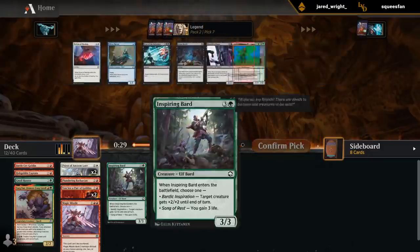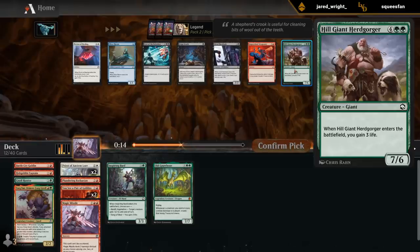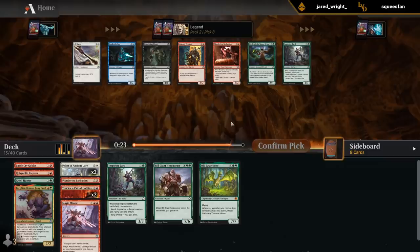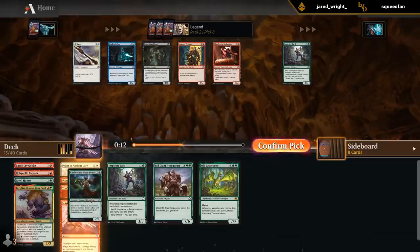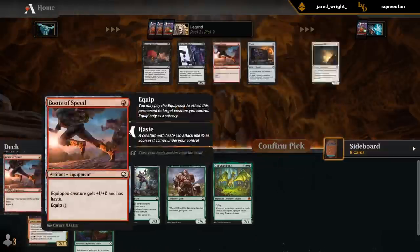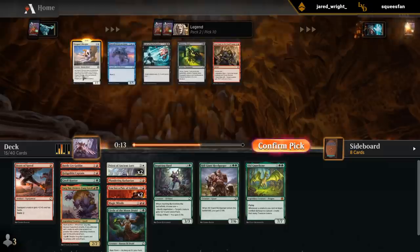Weaponry gives us more fixing too — it's kind of a weak removal spell. Might prefer the Herdgorger to give us something at the top end. Maybe I don't splash white after all. Circle of the Moon Druid is perfect for enabling pack tactics — I think I like that over Barbarian. I'll take a Boots of Speed — nothing else here.